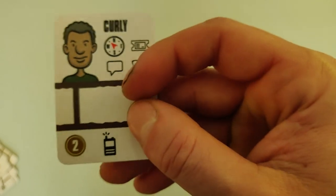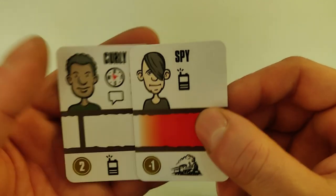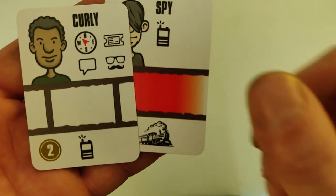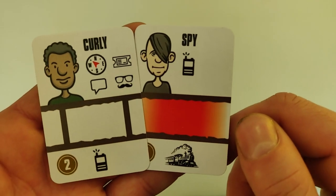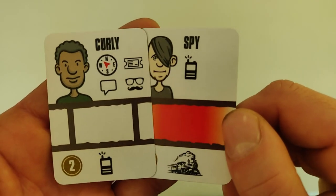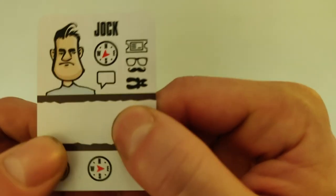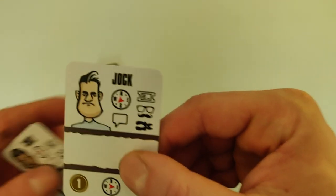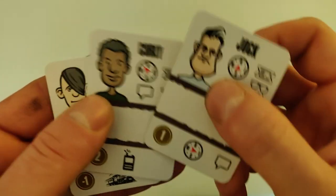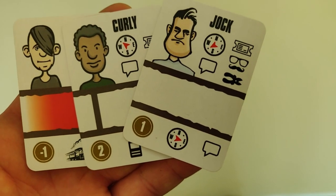Last but not least, we have the radio. If you don't have the spy among your escapees, the radio is a good card for you. But if you have the spy, it's quite horrible — the guard is communicating with the spy on the radio and three POWs of your choice fail to escape. Once you have managed to escape, the medal on each card shows how many points you get for that specific POW. For example, with Jock, Curly, and the spy, your total escapee score would be two points.